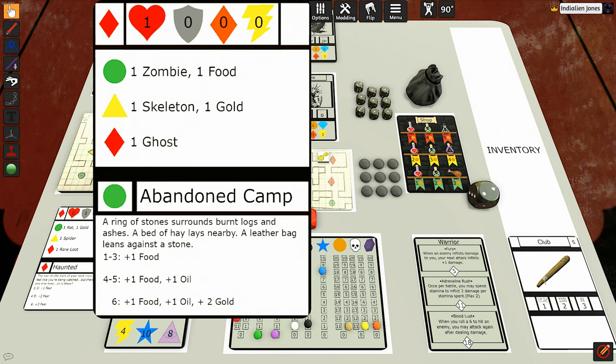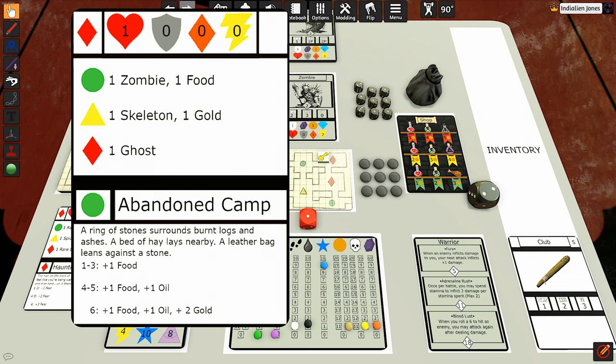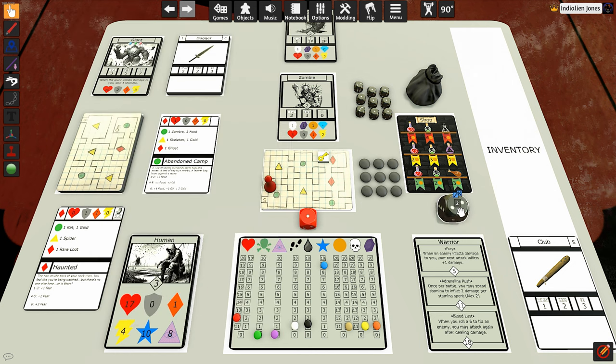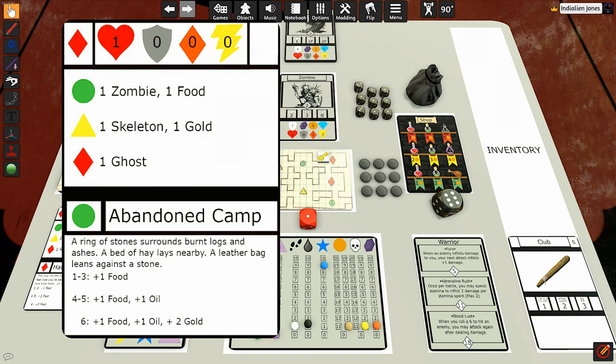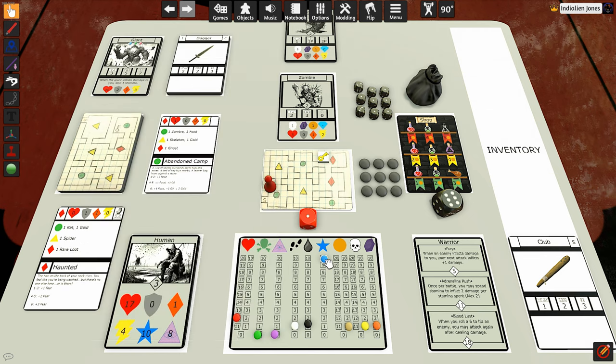We also pick up food, which brings our stamina back up. There's an abandoned camp: a ring of stones surrounds burnt logs and ashes, a bed of hay lays nearby, a leather bag leans against a stone. We roll to rummage through it — we rolled a six again! Plus one food, plus one oil, plus two gold. That is insanely lucky — back to back in both runs!